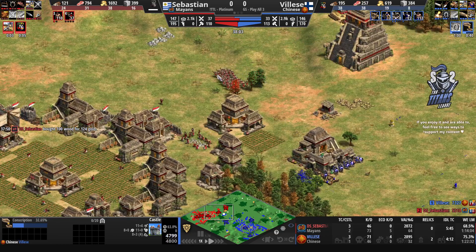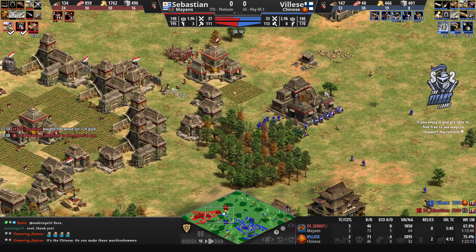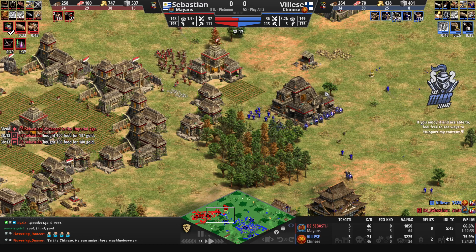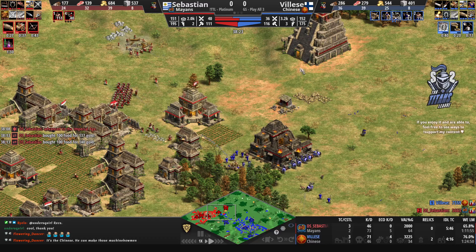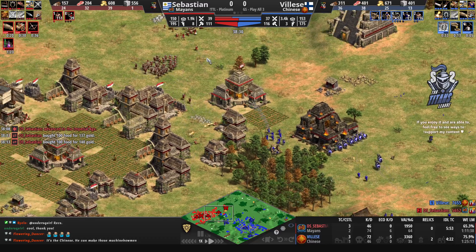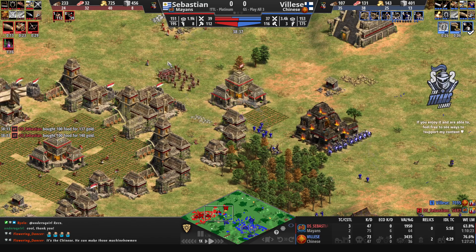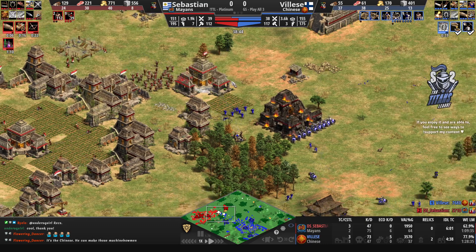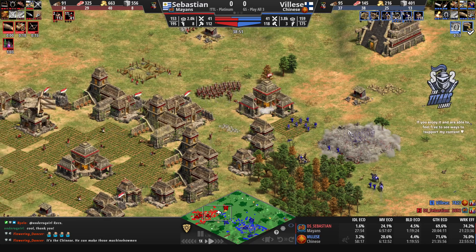Sebastien is clearly playing for arbalests. Vileza has been going for a good amount of skirmishers so he's fine. I thought Vileza was going to try and prioritize the trebuchet to take down Sebastien's defenses right away. As the red player makes his transition to imperial age, we'll see the arbalest upgrade combo — brazier, chemistry, and hand cannon. Meanwhile Vileza was on a higher villager count with stronger eco upgrades for longer, so gather economy time favors Vileza by a lot.